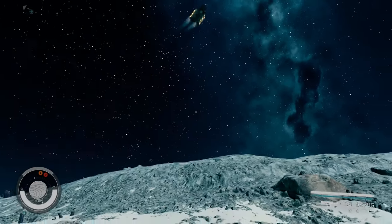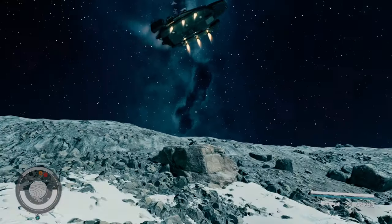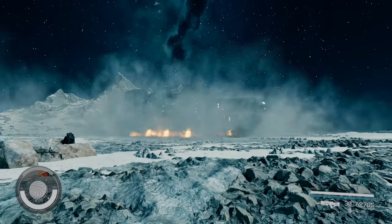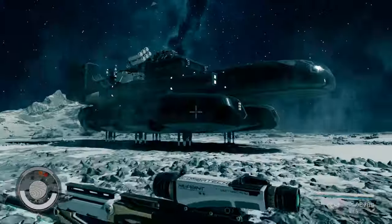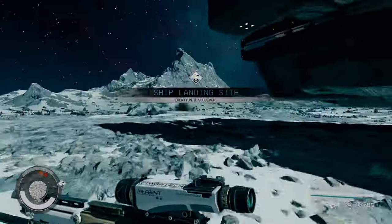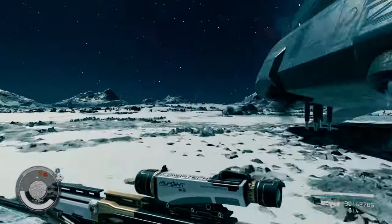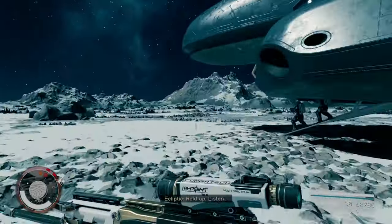Once I got a good look at this ship, I could tell it was an Ecliptic Bayonet, so this was going to work out well. It's not a UC ship or anything like that — this is a ship I clearly should be able to steal. My character draws his weapon, runs up to it, and I remember not to eliminate all the adversaries on the outside, because if I do, the ship might take off, as I've shown in a previous video.